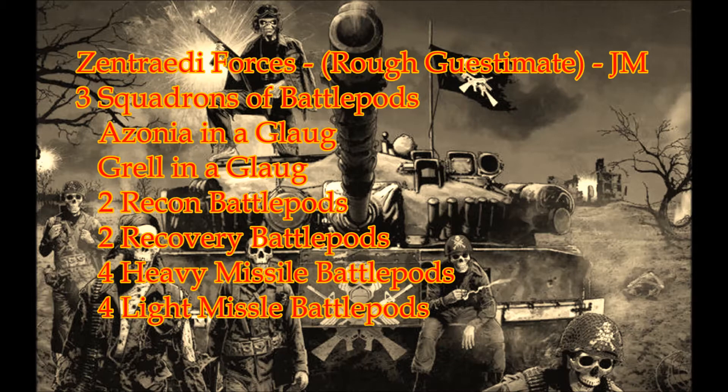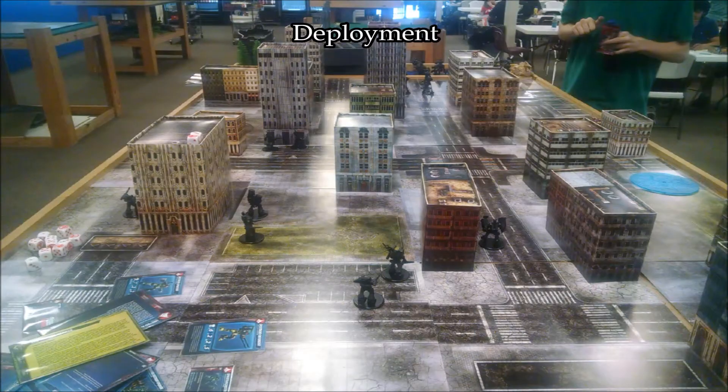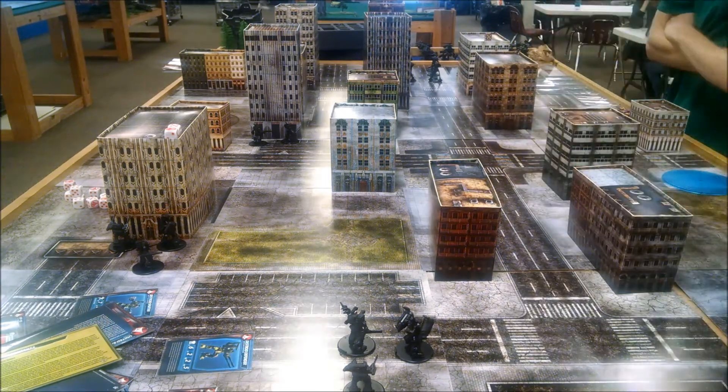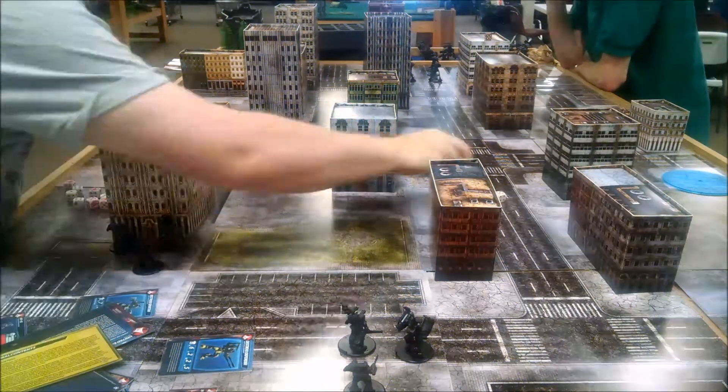I'm playing the same force as the last battle report. JM switched up one of his squadrons to add in more artillery battle pods. We got the diagonal deployment zones — I'm on the left, JM's on the right. I deployed my Destroids and JM deployed his squadron with Grail.